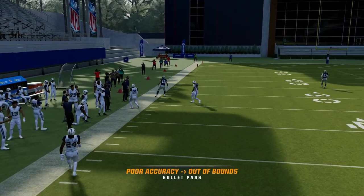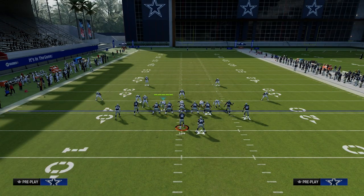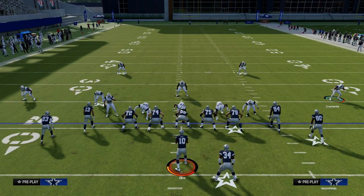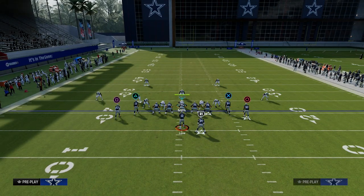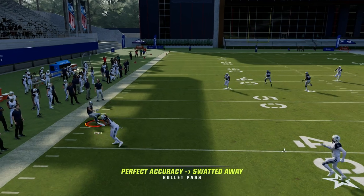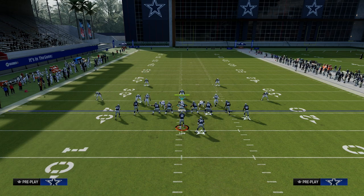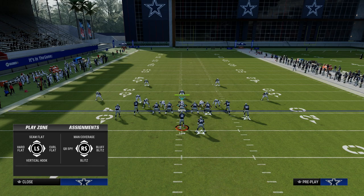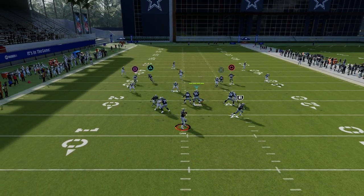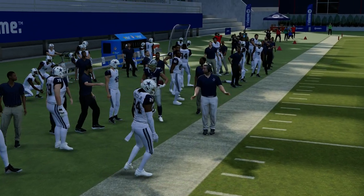If we basically create a cover three coverage, you'll see a cover three action where that outside third will never guard the corner route. Outside quarters really don't guard it either, which is what makes tight so hard to defend. If we run the same concept to the right — a corner route to the wide side of the field — this outside third defender is going to play it every single time, perfectly taking the route away. They won't be able to throw that.